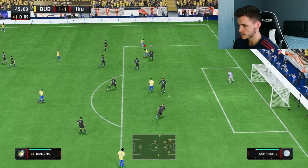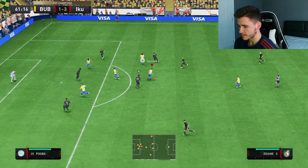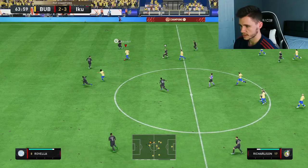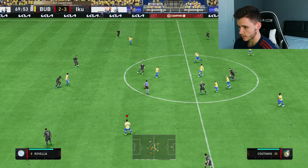Danjuma picks up a good area, good dribbling, good turn, spins up again near post. The dribbling right there was really nice. Danjuma with good pressure — the goalie has misplaced it, can we make something happen? Moving the ball nicely — Danjuma with a nice heel-to-heel finish, incredible! He's made a good run — fantastic attacking positioning — and we get the tackle.